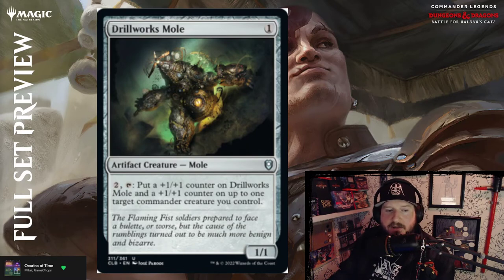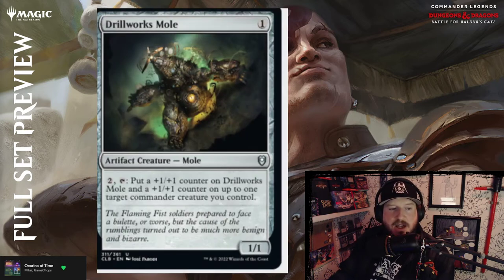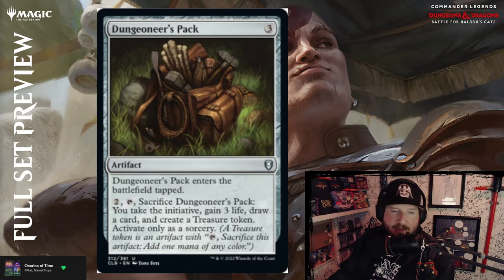Drillworks Mole — one colorless for a 1/1 artifact creature Mole. For two mana and tap, put a +1/+1 counter on Drillworks Mole and a +1/+1 counter on up to one target commander creature you control. That's pretty cool — slowly pump up your commander.